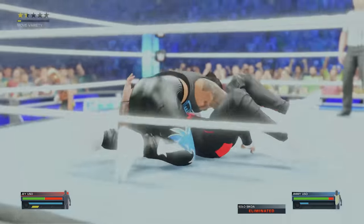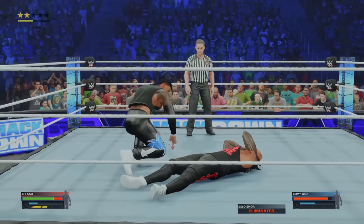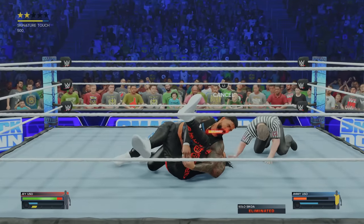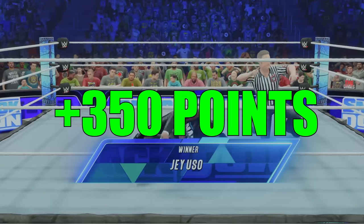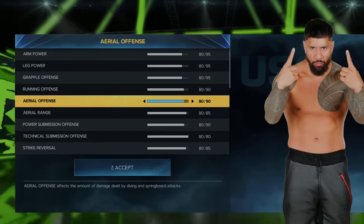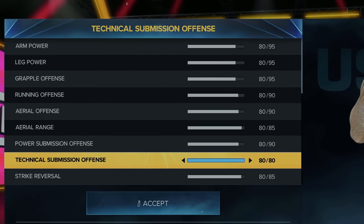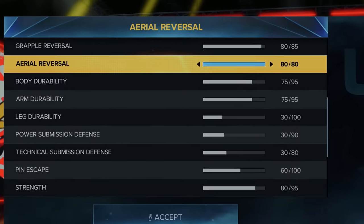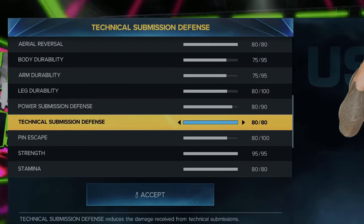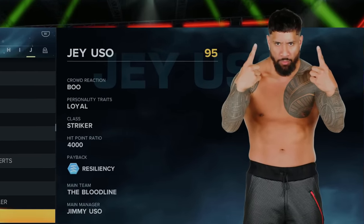The twins are about to go at it. Scoop slam — we're going to fly from the top rope. Flying Superman punch from Jey Uso. We're looking for a finisher — the Uso splash. Is it over just like that? Two, three — and we knock off Jimmy and Solo super quick. Bring us Roman Reigns. With 450 points to spend, I spent 200 on aerial offense and range, power submission offense, and technical submission offense. I used 50 points on my aerial reversal, and remaining points on leg durability, submission defense, pin escape up to 80, and strength to max. This makes Jey Uso a 95 overall.